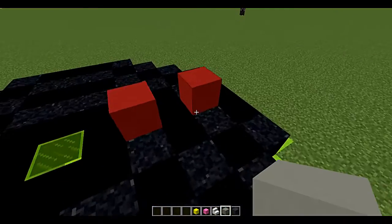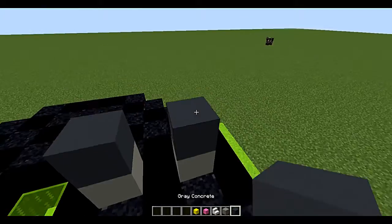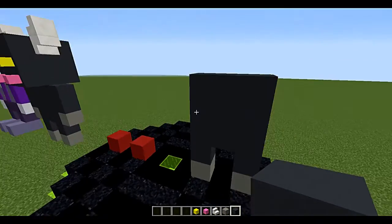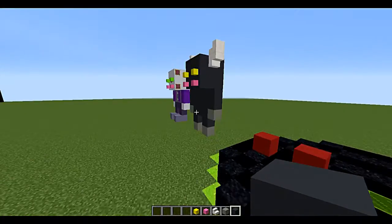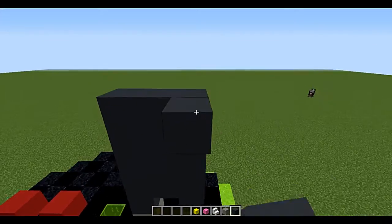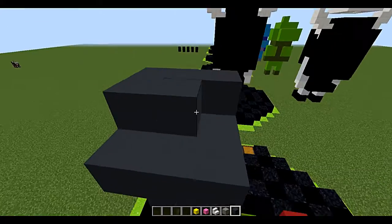We're going to start on this side. Put the light gray as the feet, then make the legs, then make the body — one, two, three blocks up. And then you go a fourth one up to make the head, so it's a three by three cube like usual.